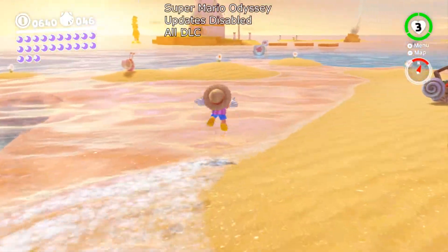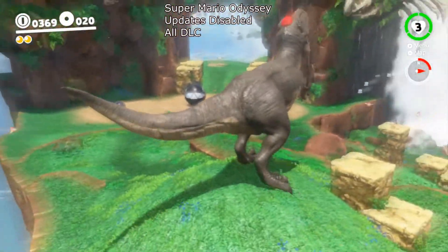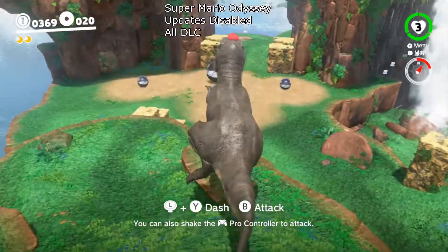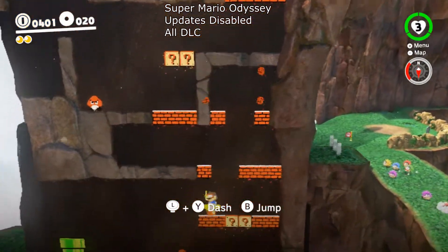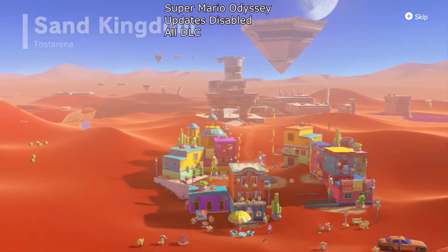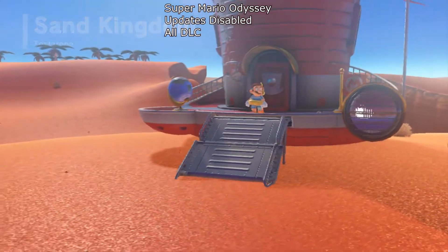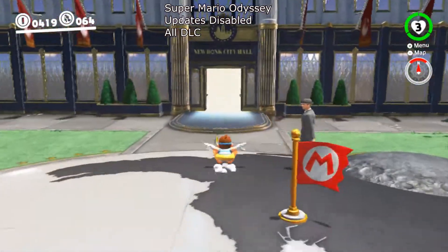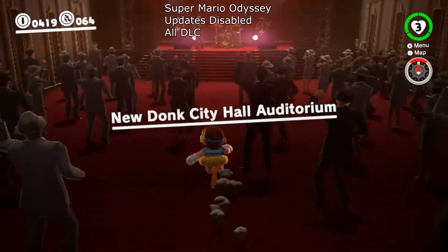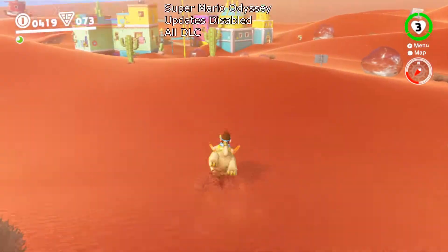Next we have Super Mario Odyssey. This game is a little bit on the older side in terms of Nintendo Switch games, but it is the go-to platformer on the Switch and has worked on this emulator for a very long time. I'm using basic 720p settings, but there is a mod to scale it up to 4K or even 8K apparently. This game runs flawlessly. The only issue is I had some crash problems on a few levels with updates applied, and forums suggested disabling the update fixes it — which it does.